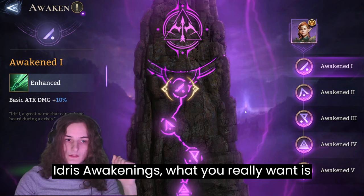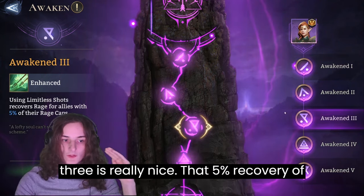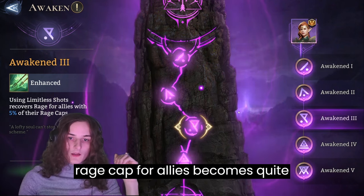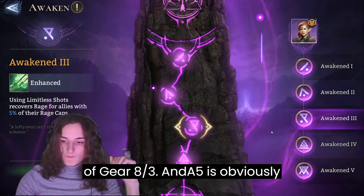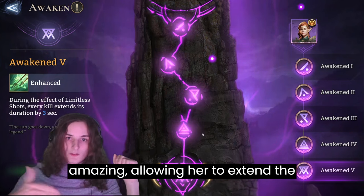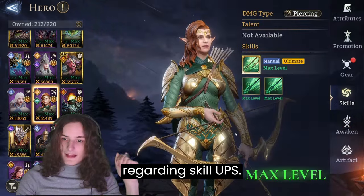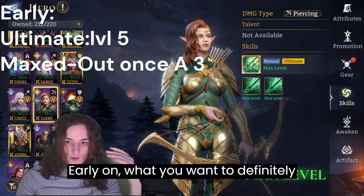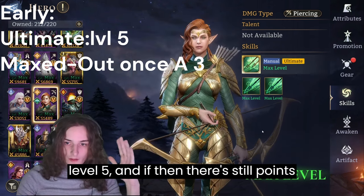Regarding Ydre's awakenings, what you really want as a starting point is her A3. A3 is really nice — that 5% recovery of rage cap for allies becomes quite crucial, especially in the later stages of gear. A3 and A5 are obviously amazing, allowing her to extend the duration of her ultimate by three seconds per kill.